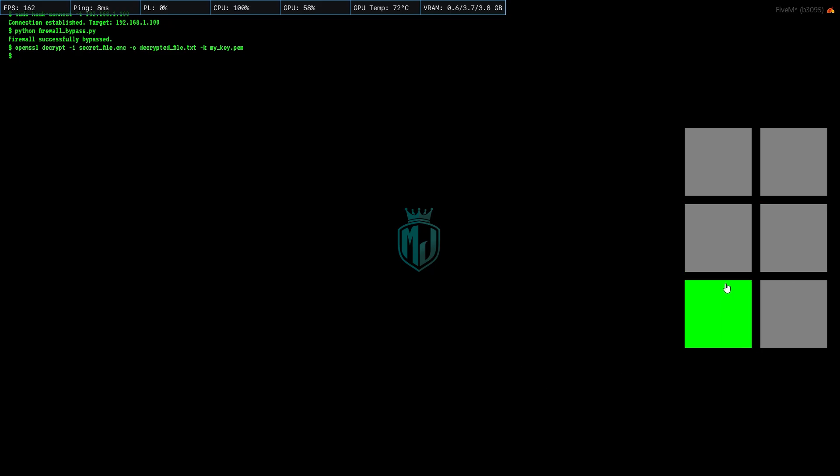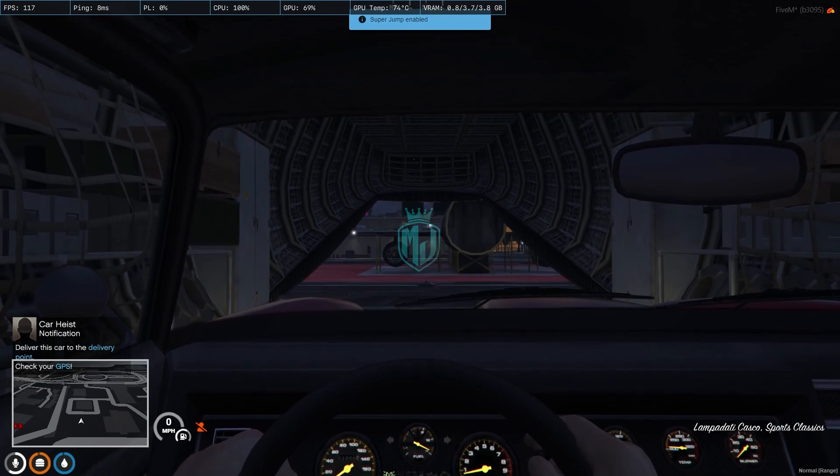We retry the hacking sequence, entering the correct code. After completing the sequence we successfully hacked the vehicle. As you can see the prompt says: deliver this car to the delivery point — check your GPS.